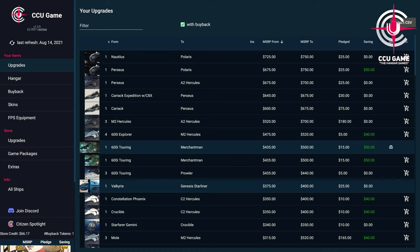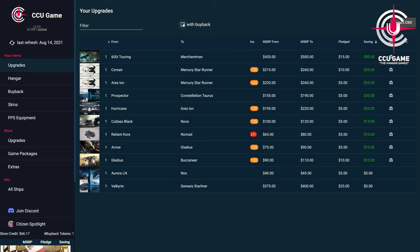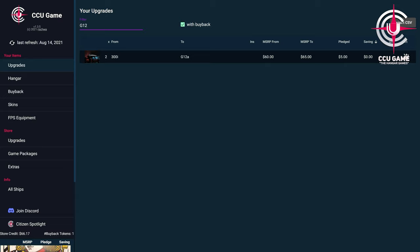And by using the filter function, we can do a full-text search of all our upgrades, whether in the hangar or buyback. Especially for large buybacks with several hundreds or thousands of items, this feature is a huge time-saver and a very powerful convenience feature. And especially in combination with a complete mirroring of the pledge store, we have the possibility, especially for events or promotions that come up with many reduced and special offers, to get a quick and effective view, to search our available upgrades and thus determine maximum savings and the best upgrade chains for our plans.